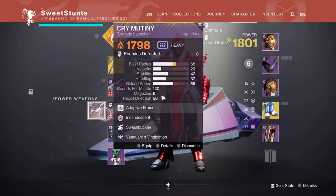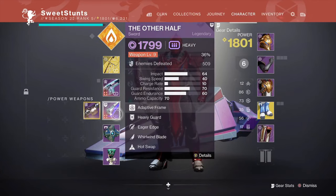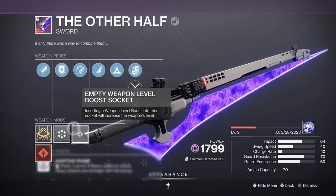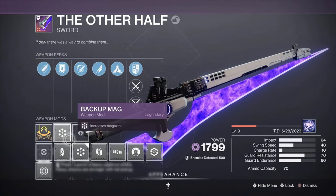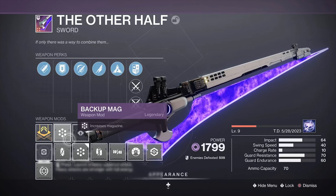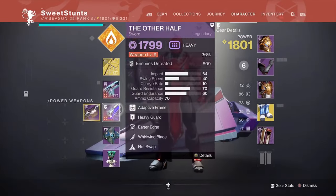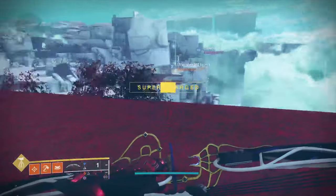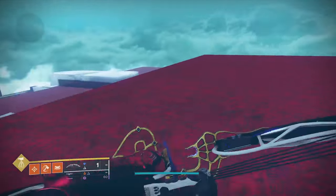You do not need Eager Edge for sword flying — that's not necessary. What you are going to need is a bunch of sword ammo. Some swords I'd recommend are the Lament, anything you can run with extra ammo, and Falling Guillotine which I see used a lot. Any decent amount of sword ammo will do you well. You do not need Eager Edge.